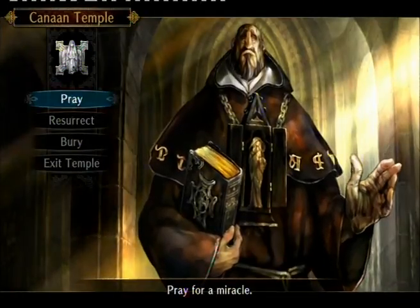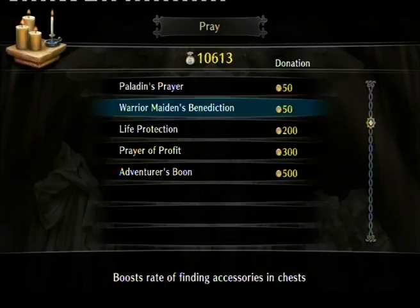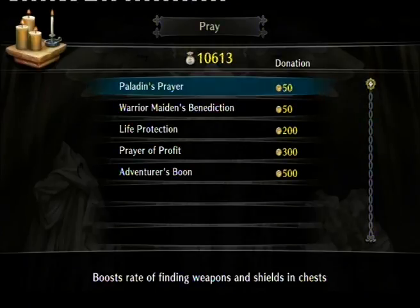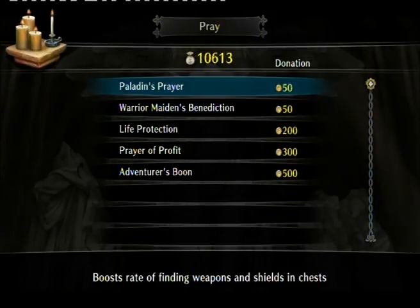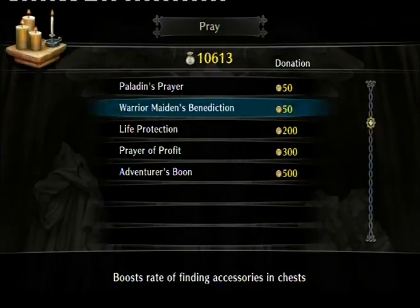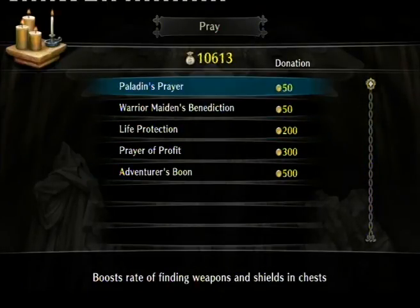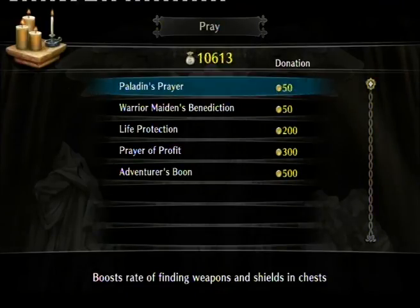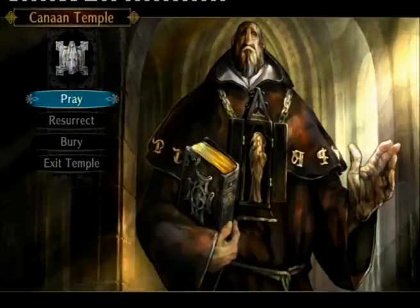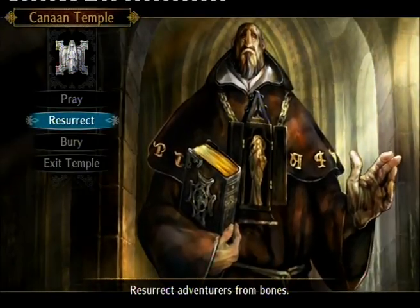This is the temple. Praying gives you passive blessings — which is the general RPG term — that increase your rates or luck. It tells you all the stuff. Just pick one if you want, but it's not a huge deal. Pretty cheap too.